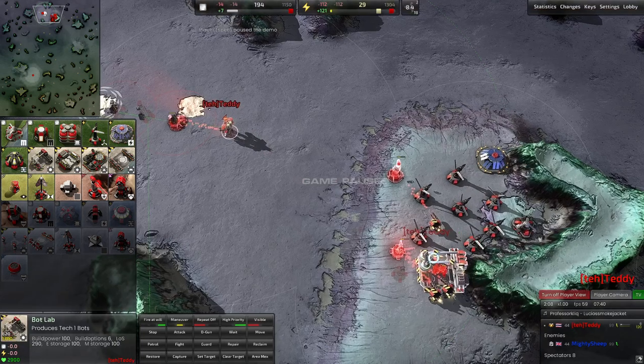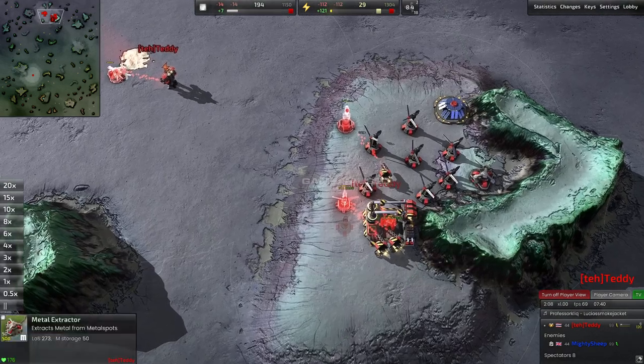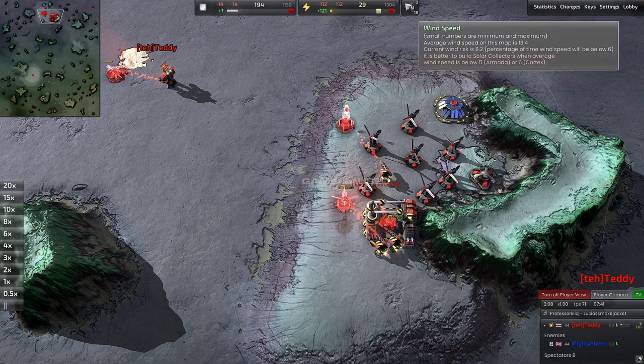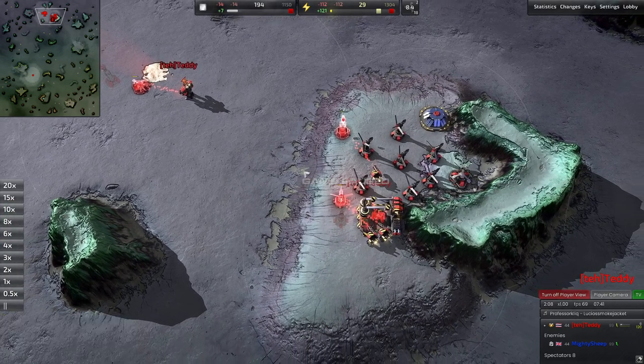He's adding on extra wind power with two of these construction bots — a really nice job balancing his economy. You can see how perfectly balanced this all is. Of course, this is based off of the wind, but you're going to be dealing with this in your own games. If you're using wind turbines for your power income, you really want to pay attention if wind is dropping and balance this properly.